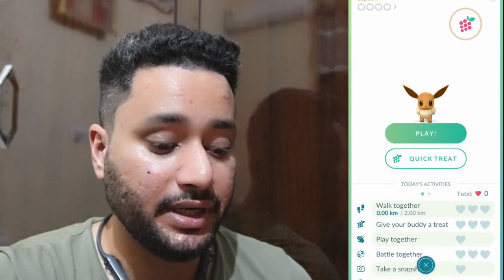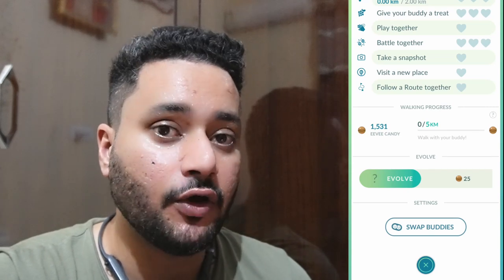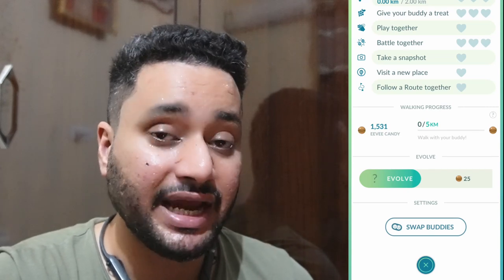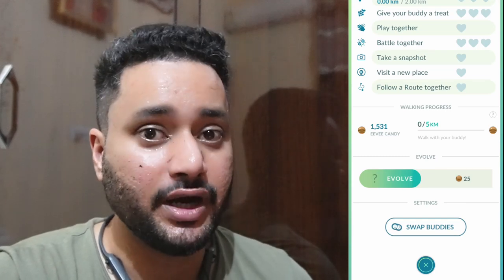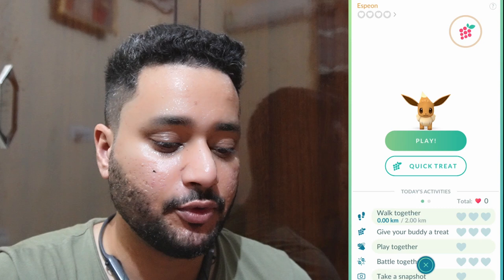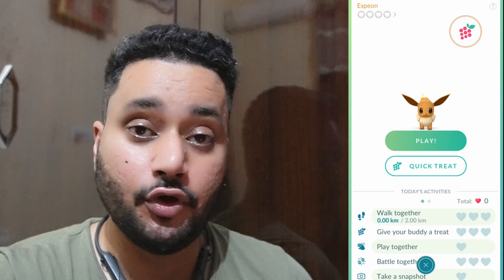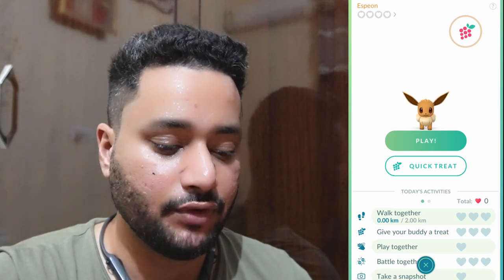When it is daytime, it will show a sun symbol and also show the silhouette of Espeon. At nighttime, it will show a moon and also show the silhouette of Umbreon. That's how you get an Espeon in Pokémon GO. The next clip I'll add will be the evolution of Espeon once we've walked 10 kilometers and it's daytime.